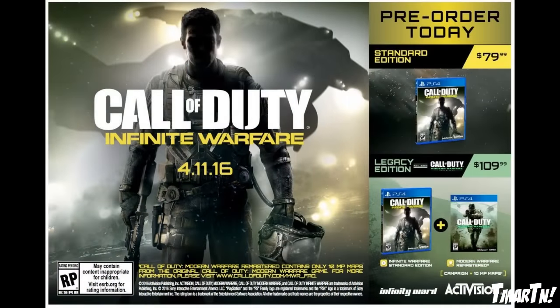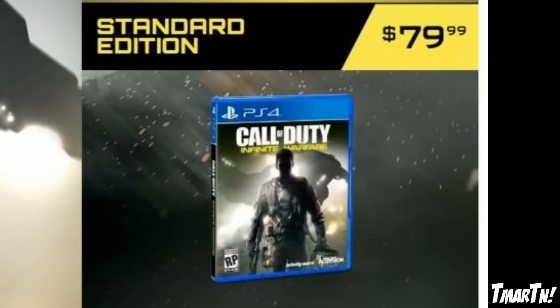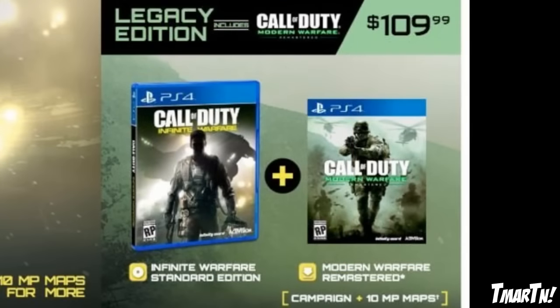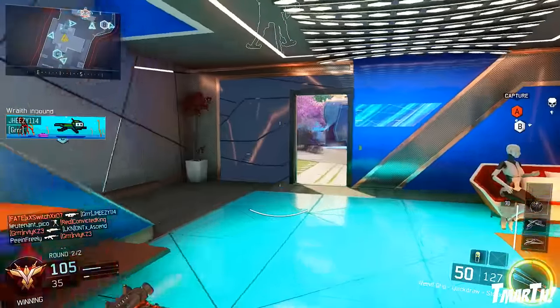This poster right here just leaked — it's from a Canadian retailer. As you guys can see, it shows there are currently two pre-order options: there's the standard edition of the game, or there's also the legacy edition of the game that includes the game and the remastered edition of Call of Duty 4. Underneath that, you can see it says Modern Warfare Remastered, and in brackets it's got campaign plus 10 multiplayer maps — so that's what's gonna be included.